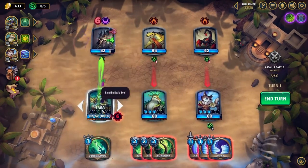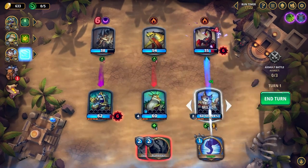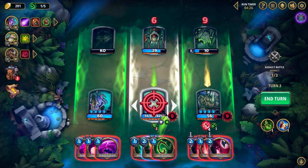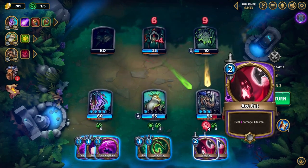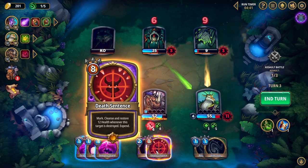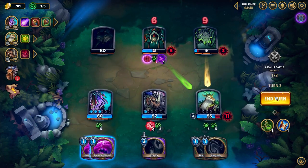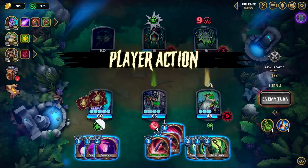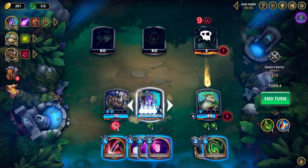Arcanium also includes ascension-like difficulty levels to climb. Each new level adds a specific challenge or buff to enemies — for example, the first hard difficulty level adds increased damage to basic enemies, while the second makes bosses deal more damage. The third difficulty level adds specific damage-type resistances to some enemies, requiring you to think about your hero's damage types. This difficulty level system is good — I always enjoy climbing difficulty levels in games like this, and adding specific modifiers to each level is a great way to add difficulty beyond pure number buffs. It's similar to how Slay the Spire uses difficulty levels, and it's still very functional and fun to climb.